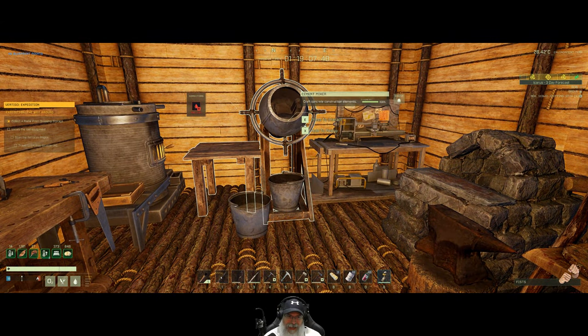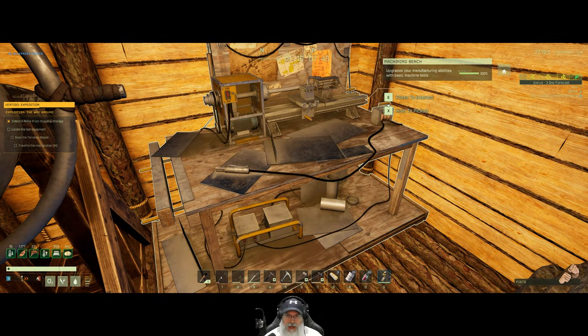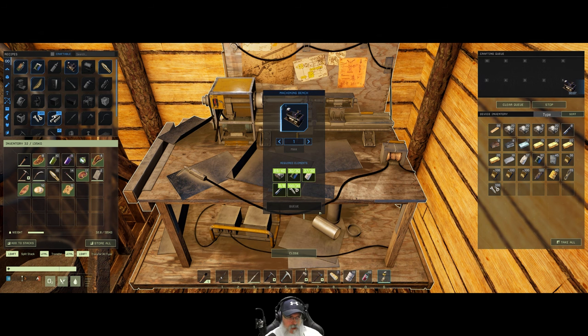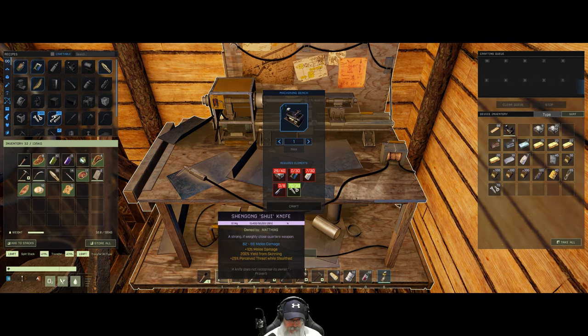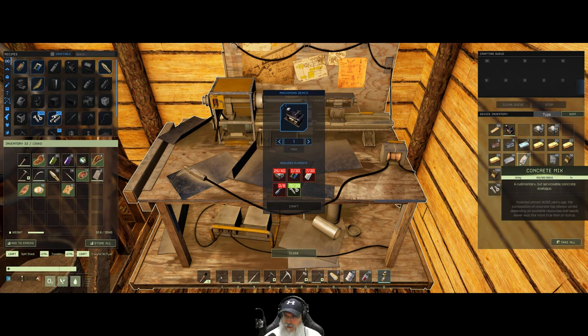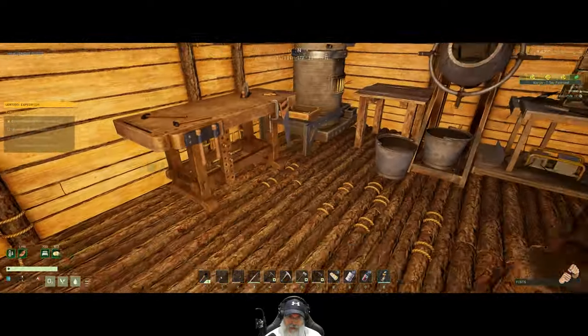Welcome back everybody to Icarus. I'm an old guy gaming and in this episode we are going to make ourselves the fabricator. I have ground out all the materials that we need to make this, so let's go ahead and do that. The next thing we're going to work towards is a hunting rifle, and after that we might be pretty much ready to go. My knife is getting low though, so I'll either make a platinum knife or maybe even a titanium knife if we have enough titanium left over.